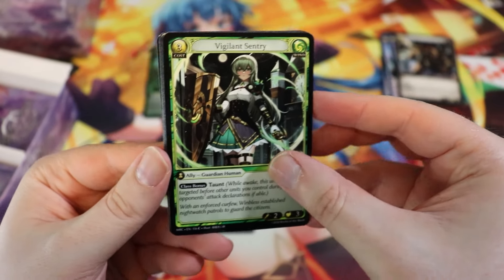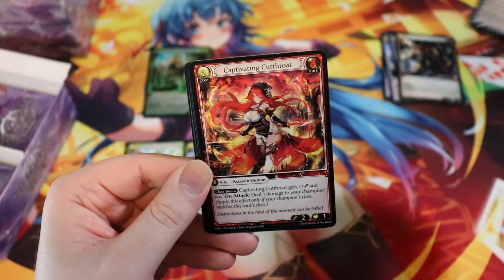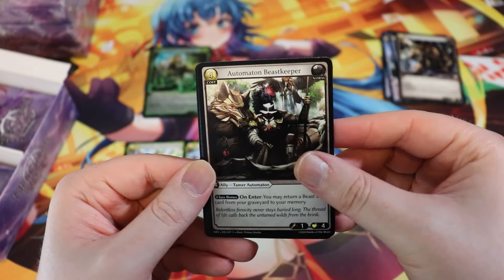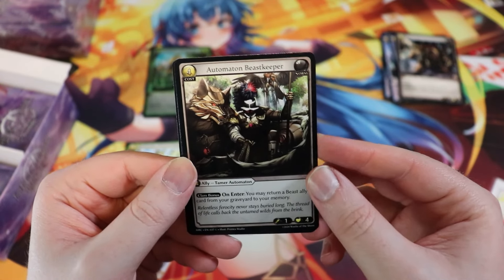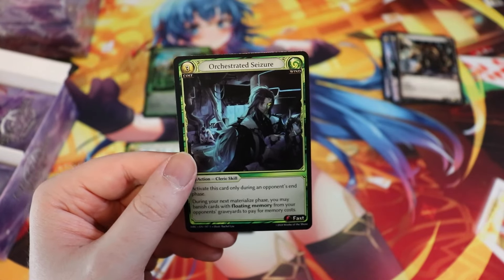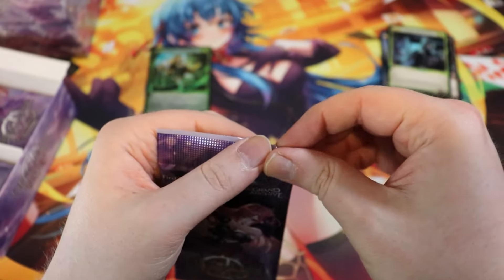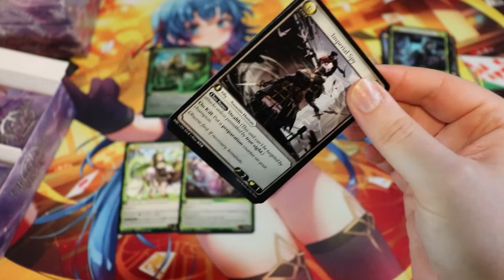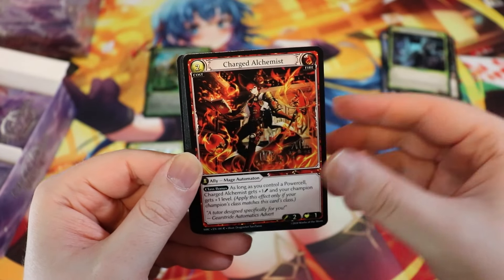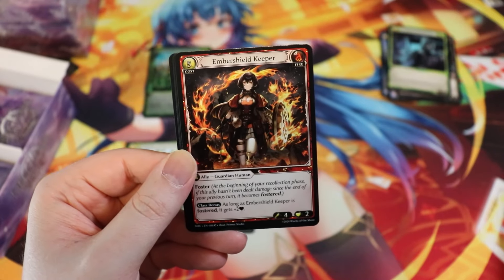If you could pull anything, what would you pull? Obviously the Tristan CUR — no question. I want the Tristan CUR. Beast Keeper Automaton — Beast Keeper! The art is too good. They can't keep getting away with it. If it's not a CSR or CUR, what do I hope to pull? Any Tristan CUR, I just want anything Tristan. Or a normal foil Tristan.